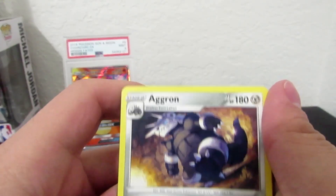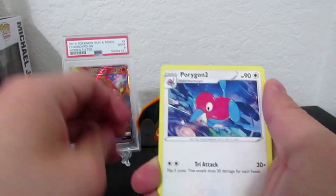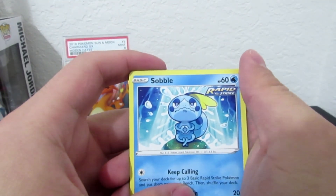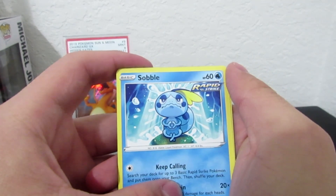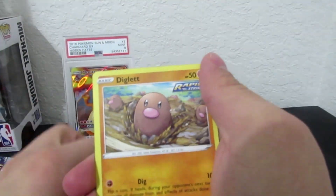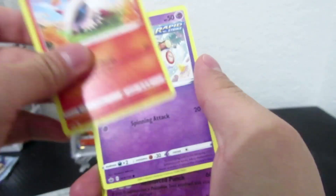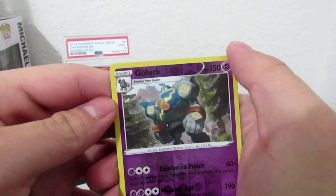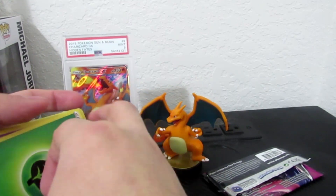I messed that up. Aragon, Energy, Lucky Energy, Porygon, Raboot, Sobble — this is a good Water-type Pokemon, he's my favorite from Sword and Shield, he's amazing — Diglett, Lavista, Inkay, Grook. And that's it. Not too bad, not too bad, got some good ones.